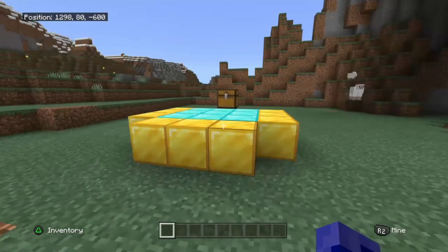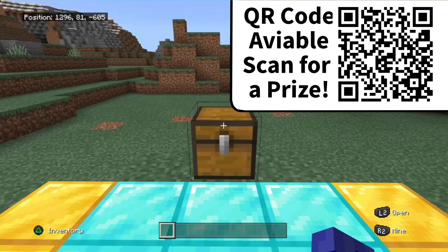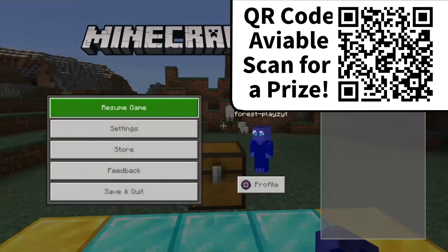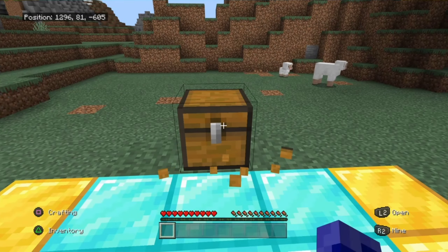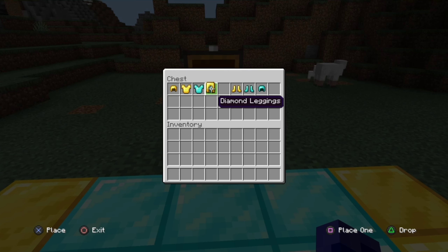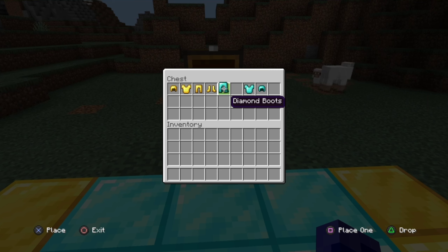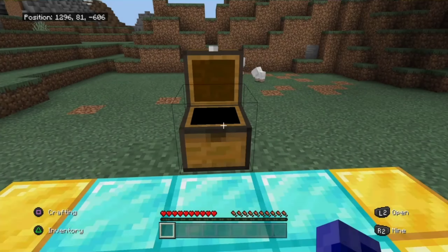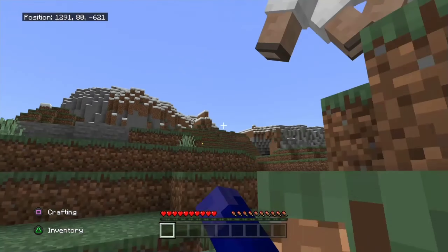Well, well, well — looks like we're in a diamond versus gold competition. Let's see what's in this chest. I don't feel safe. The baby sheep over there keeps eating the grass. Here we've got gold gear and diamond gear. Let's go ahead and sort the gold gear out, and sort the diamond gear too — put it to the side.